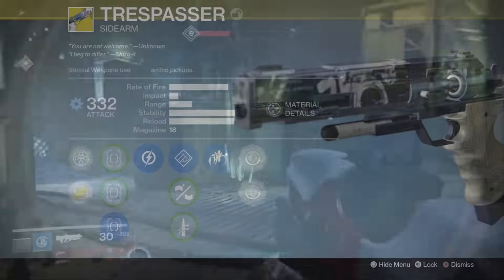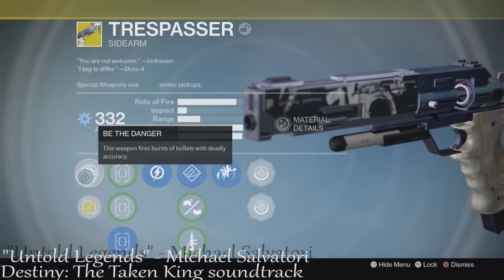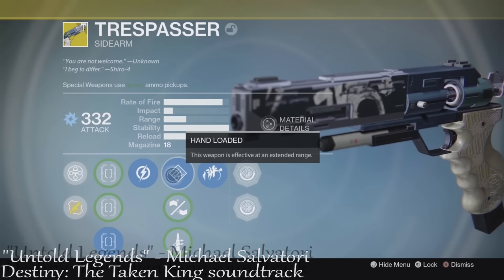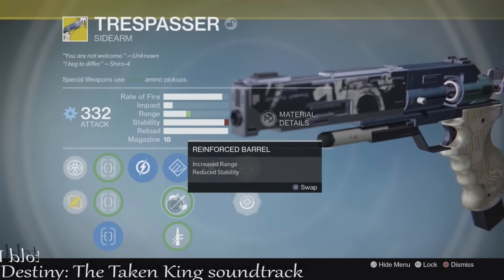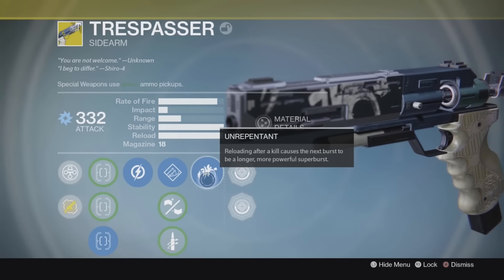Finally, I've got a special treat: the Trespasser. The exotic perk is called Be the Danger — this weapon fires bursts of bullets with deadly accuracy. It also has Relentless Tracker, so every kill enhances your tracking. It uses Hand Loaded, though you have the option of Reinforced Barrel or Quick Draw. The last perk is called Unrepentant: reloading after a kill causes the next burst to be a longer, more powerful super burst.